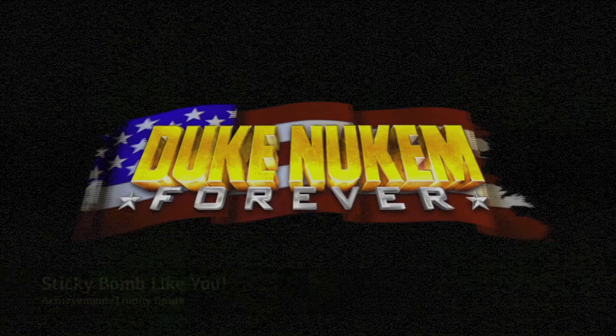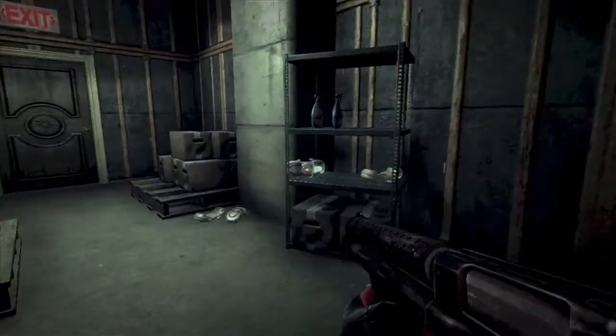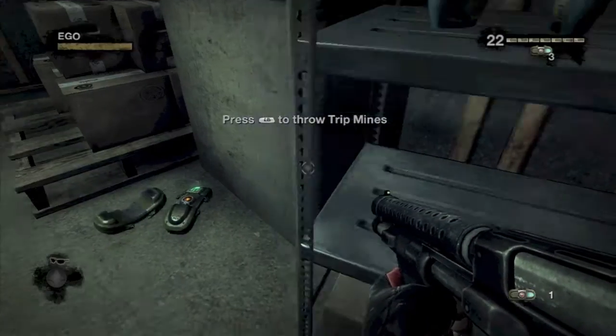Hey everybody, it's John here from VidGamiac.com. Here we are today back in Duke Nukem Forever, grabbing Sticky Bomb Like You, which is done at the end of the level of the Lady Killer. This is right when you first get Trip Mines.